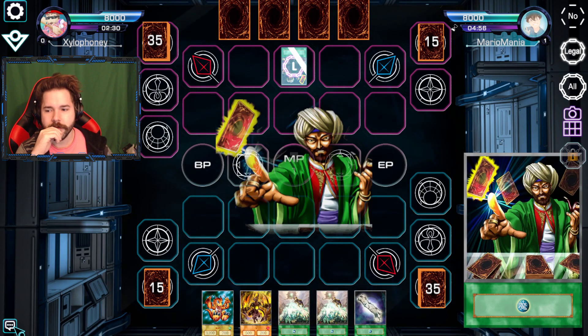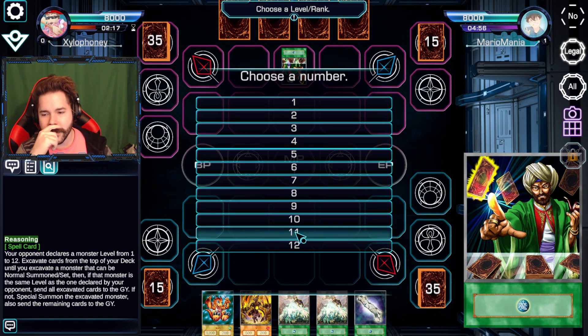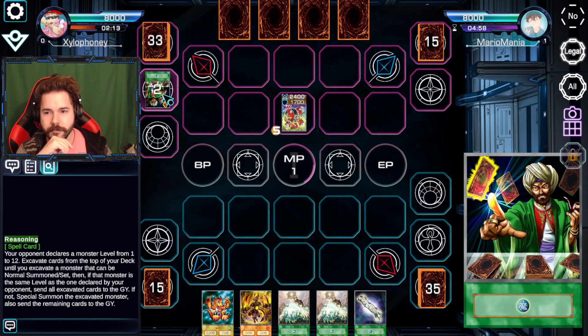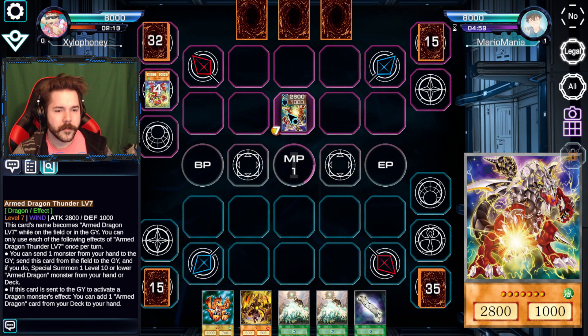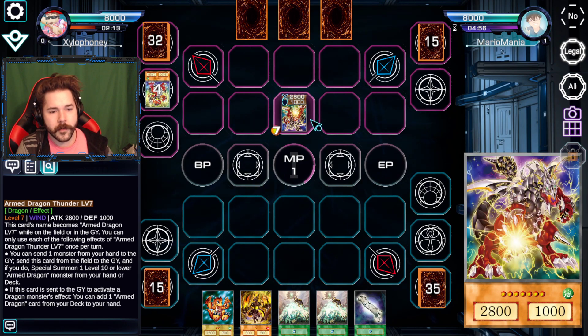Let's start off this duel with a quick Reasoning. You're running Reasoning — monsters from level 1 to 12, and if that monster is the same level as the card declared, send all excavated cards to the graveyard. Well, you don't have any level 11s. Because you're good in the graveyard. An instant level 5 — nice. Then activate, discarding the original level 5 to get the level 7 out.